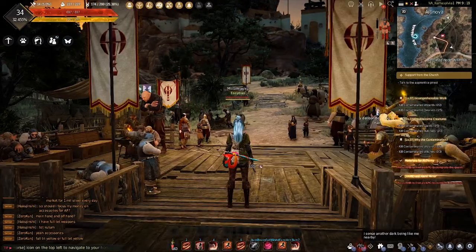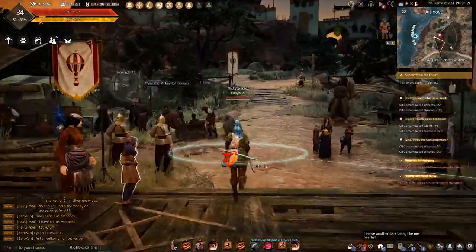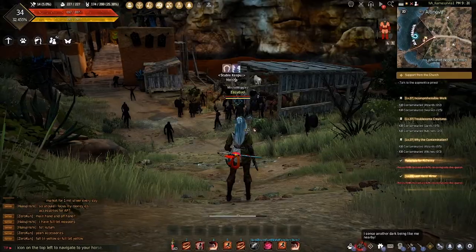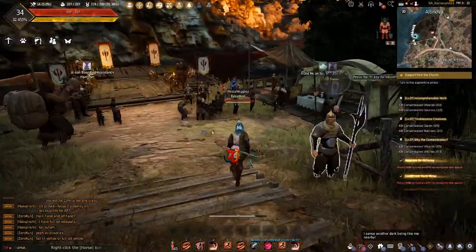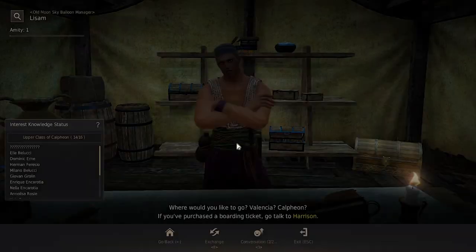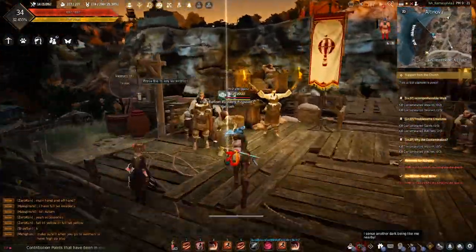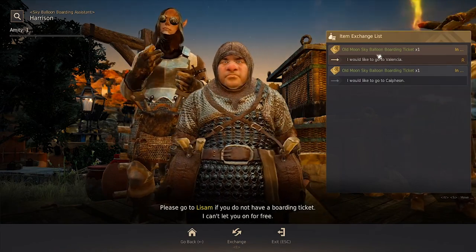We made it to Alta Nova. Their location is really close to the stable keeper on the west end. When you're at the stable keeper, you go up this hill, cut a left, and then you're at the aeroship. Go to the manager again, then speak to the assistant, and now let's go to Valencia.